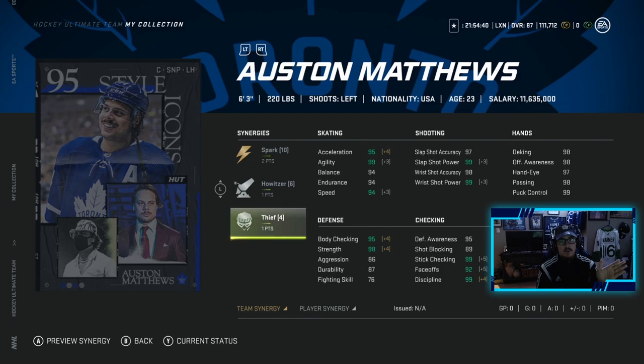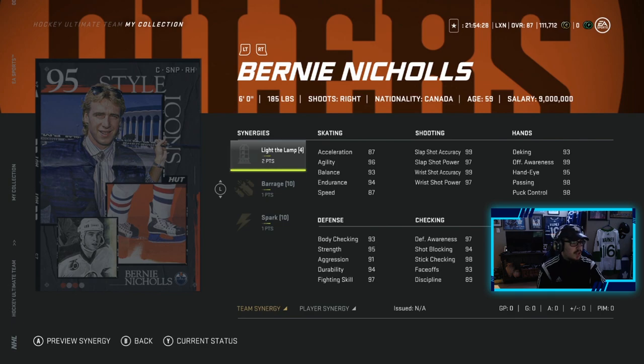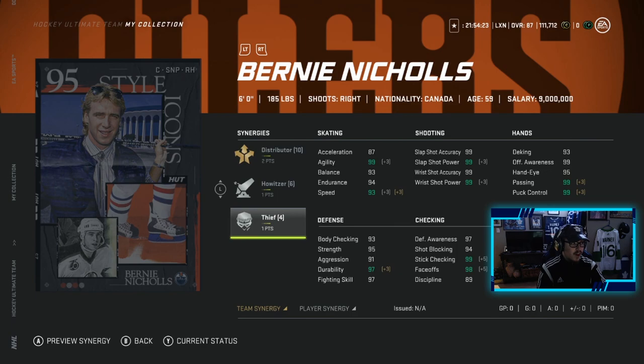He has an unreal shot in real life so it makes sense he has it in game — 92 faceoffs, 99 stick checking — this card looks amazing and yes, I will be trying my hardest to make him. The designs on these cards are just absolutely amazing, props to EA. Bernie Nichols has two to Light the Lamp, one to Barrage, one to Spark, and then two to Distributor, one to Howitzer, one to Thief — not a bad card, pretty good synergies.